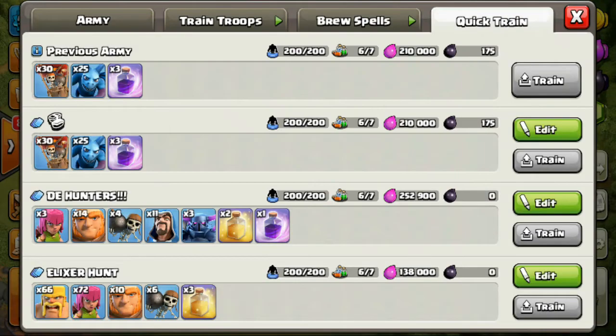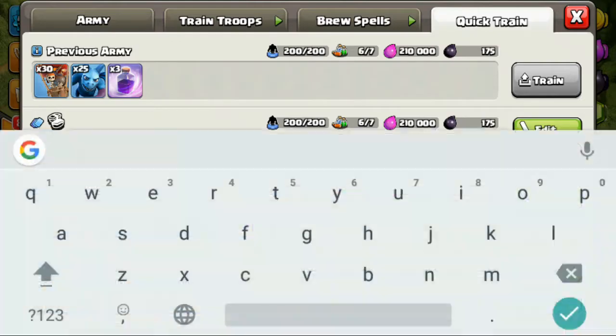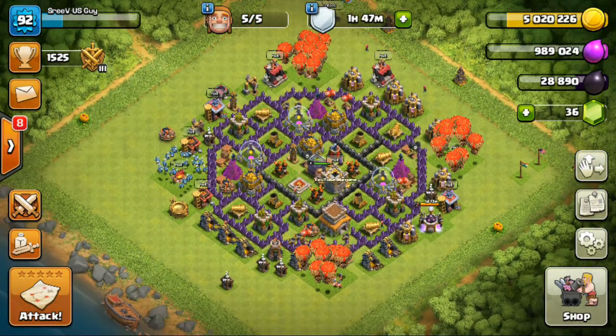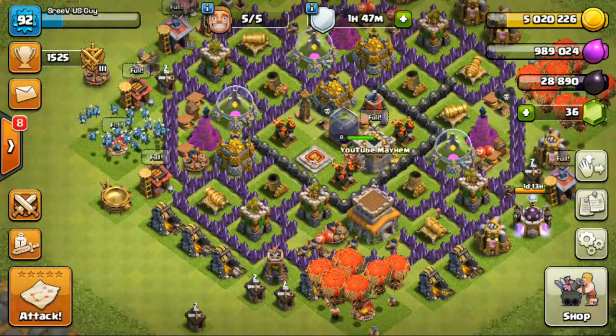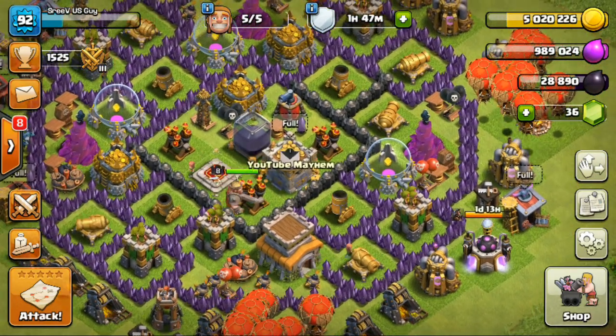This is really helpful if you want to make a dedicated army for war — you can just label it 'For War' or anything you like. That's it for this video, guys! Hope you enjoyed the three tips. Please make sure you like, and comment below with what you think. If you've found any weird glitches or tricks in Clash of Clans, comment below.